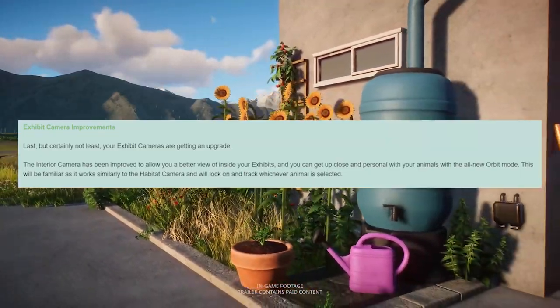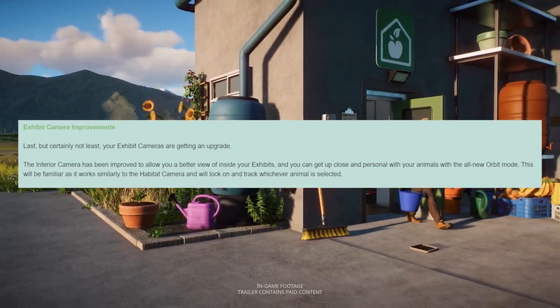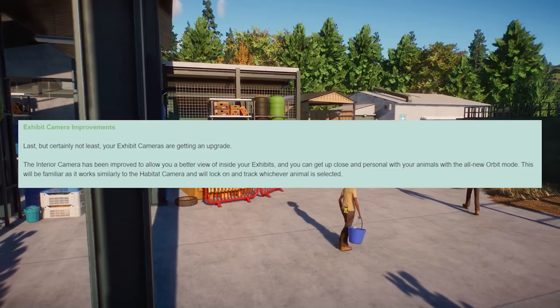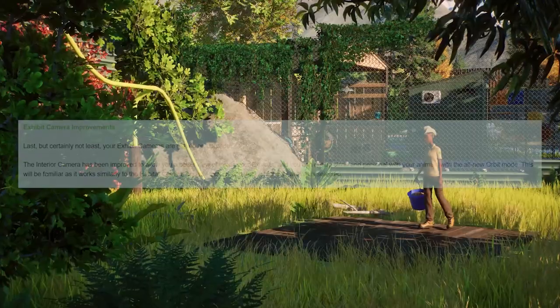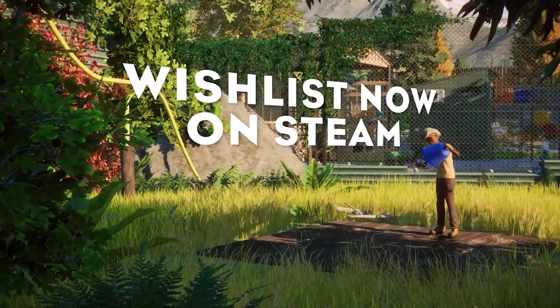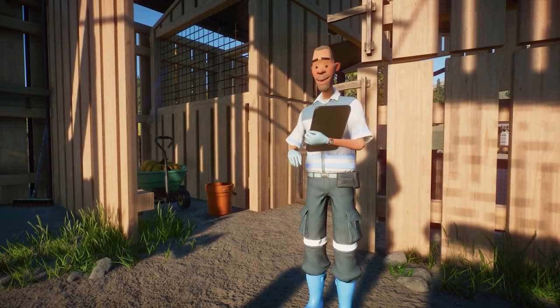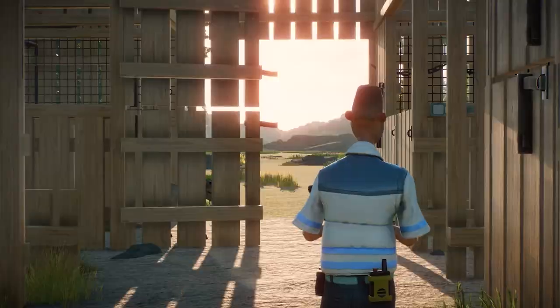Also when it comes to exhibits, camera improvements will be introduced. The new camera will allow you a better view inside your exhibits, similar to the habitat camera you can now place in habitats. I am really happy that exhibits got so much love with this new update.